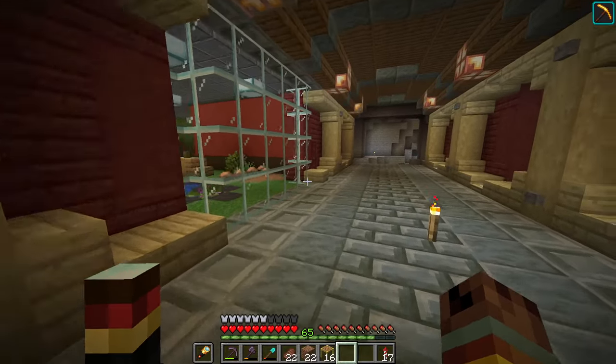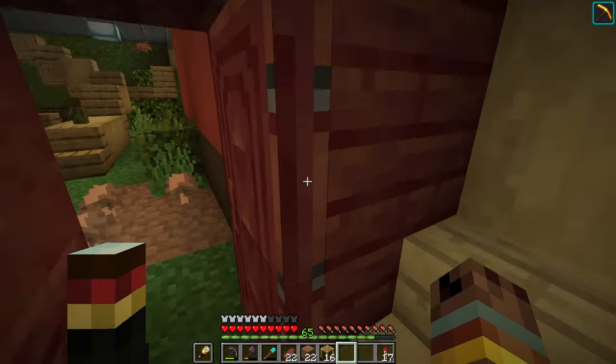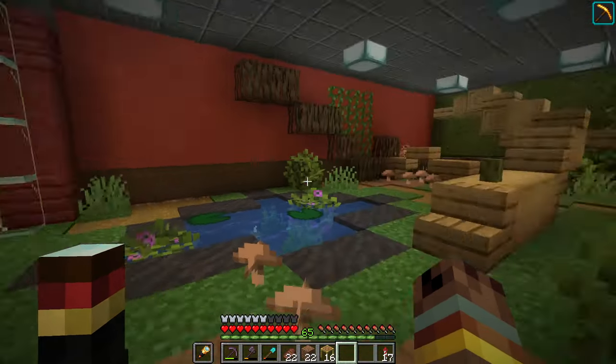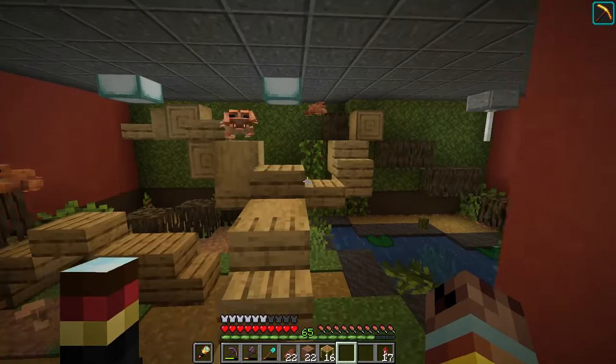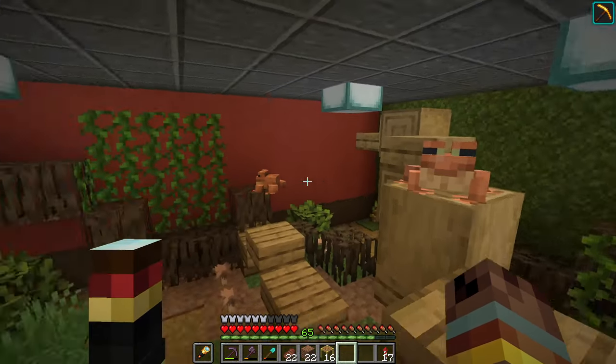I love animals in Minecraft — how about you make a space for your animals to stay? This particular example is a frog aquarium. We've got all these guys in here having fun, jumping around in a nice little frog environment.